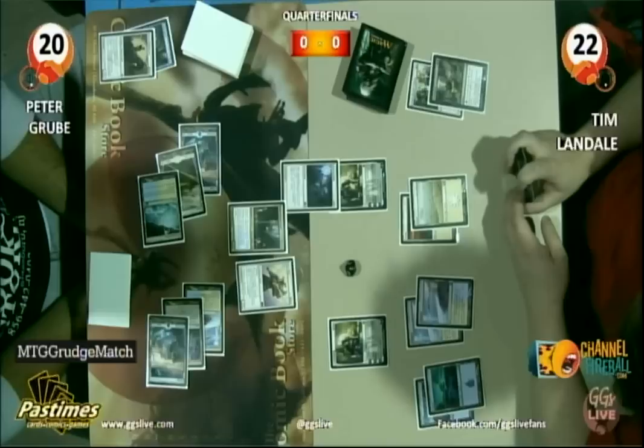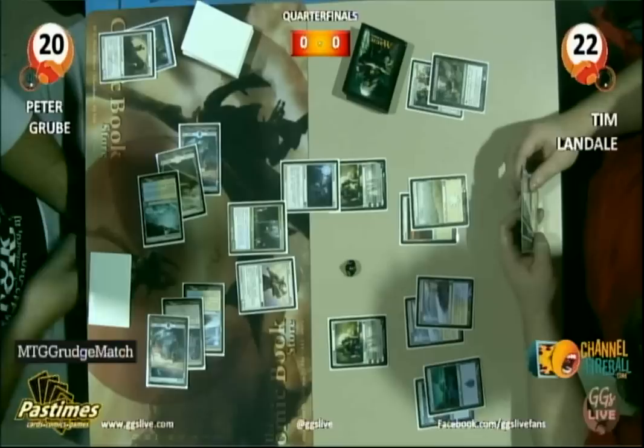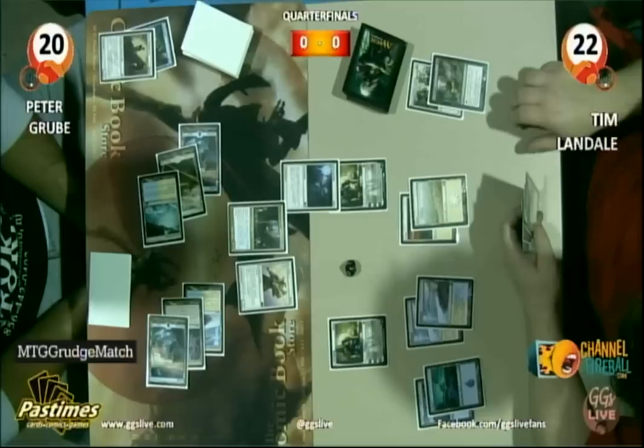What is Landale going to do here? He's in a little bit of a tight spot. He needs a Gideon — but even Gideon doesn't really get rid of Sun Titan. He needs an Oblivion Ring or something to take out the Sun Titan. His best hope right now is probably if he has a Day of Judgment or something. Plus 2 first would be ideal, but if he's got a Day of Judgment... I don't think he does. I think I see a Dismember in his hand.